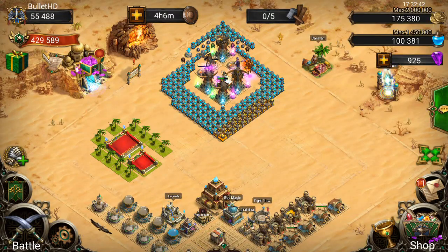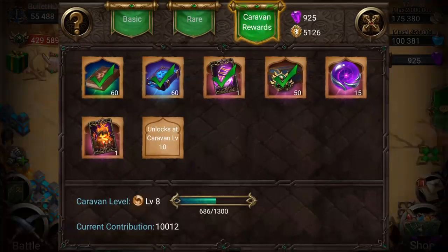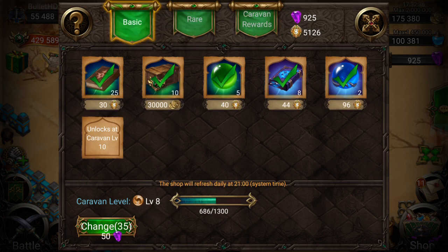Hey guys, it's GumblerHD back again. Today we're going to be looking at the caravan. I logged in to my guild chat and heard people saying there was an igniter in the caravan. I always check the caravan — I always get the basic rewards and I always check rare just in case there's something I could use.